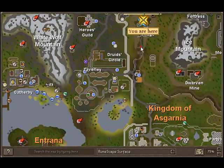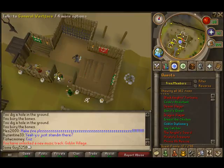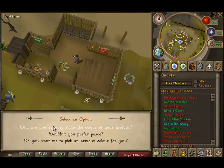Then go all the way north and right here you'll see a little rich goblin area. They're all the way in the back — that's where you find them. Alright, so let's talk to General Wardface.